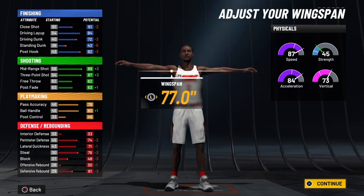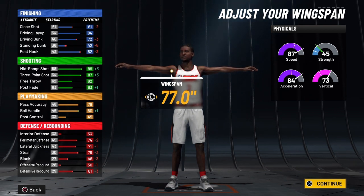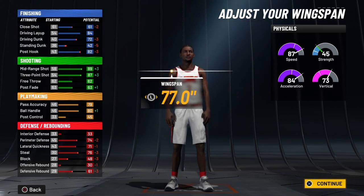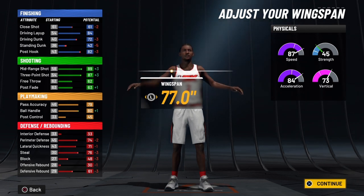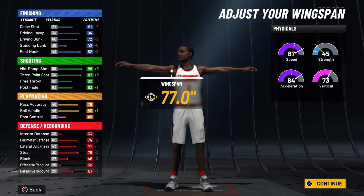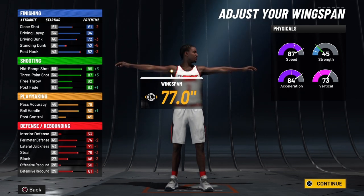Your driving layup will be 88 at 99 overall — you'll be able to get Kyrie Irving's layup package — and when the slasher takeover activates, that's going to be a 98. Your driving dunk will be 76, so you'll be able to get DeMar DeRozan's dunk package and Draymond Green's as well. When the takeover activates, that's an 86 driving dunk. Standing dunk will be 46 — takeover makes it 56. Your post hook will be 86 at 99 overall — takeover makes it 96. Mid-range jumper will be 93 at 99 overall — takeover makes it 98. Three-point shot will be 91 at 99 overall — takeover makes it 96. This boy is a flat-out superstar stud build.